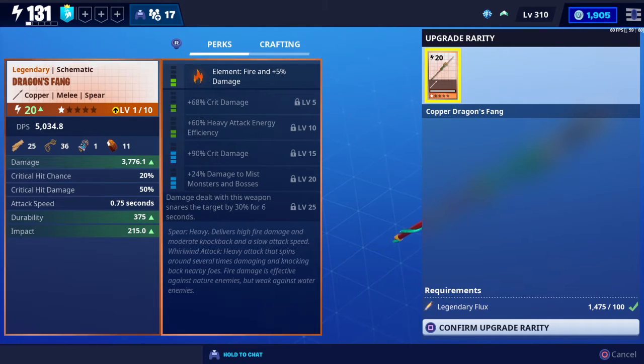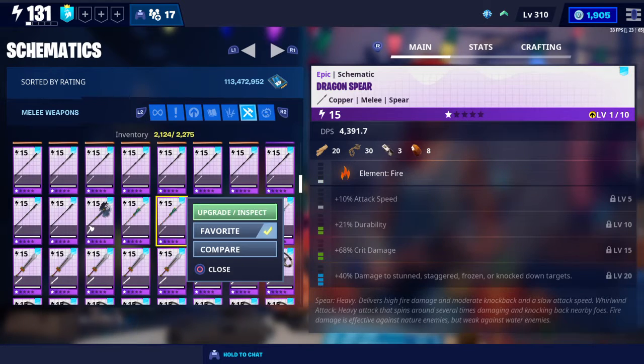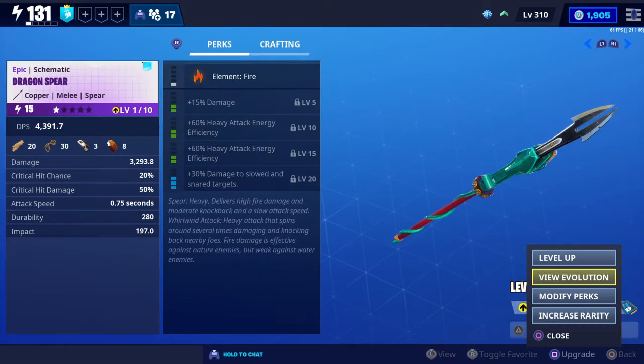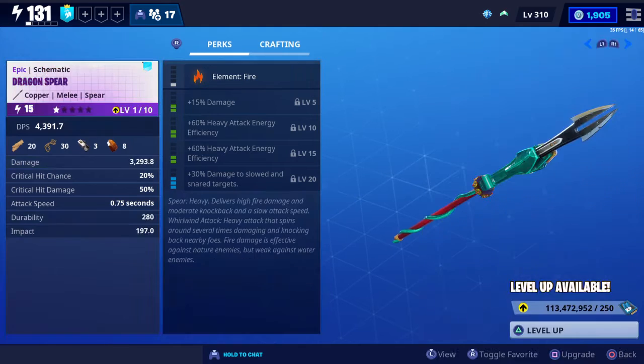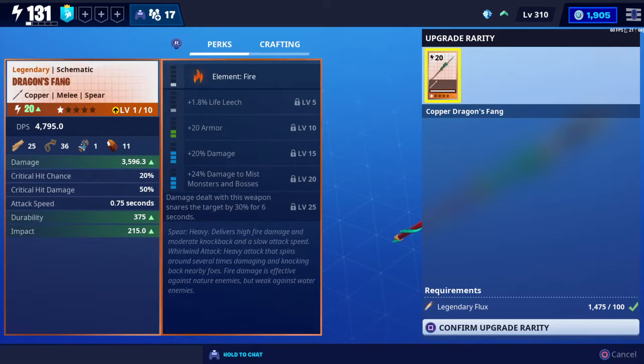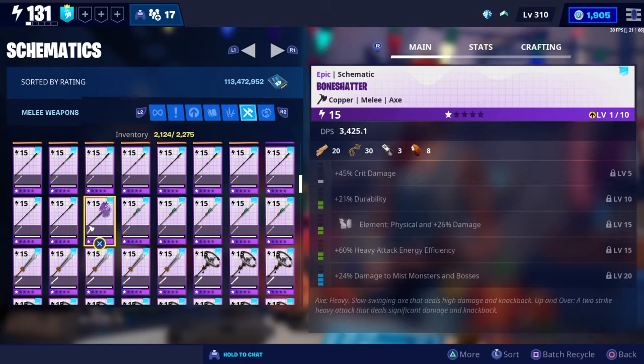You can see underneath — 24 damage to mist monsters — the last blue perk at level 20, and underneath that at level 25 it says 'damage dealt with this weapon snares,' which means it slows down enemies by 30% for six seconds. If I go to the next one, that's a snare also. Try again — that's another snare. I got three snares — that's great.